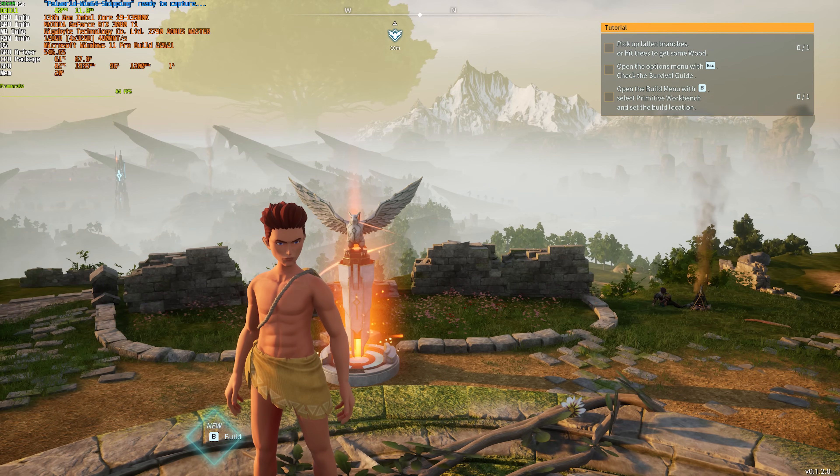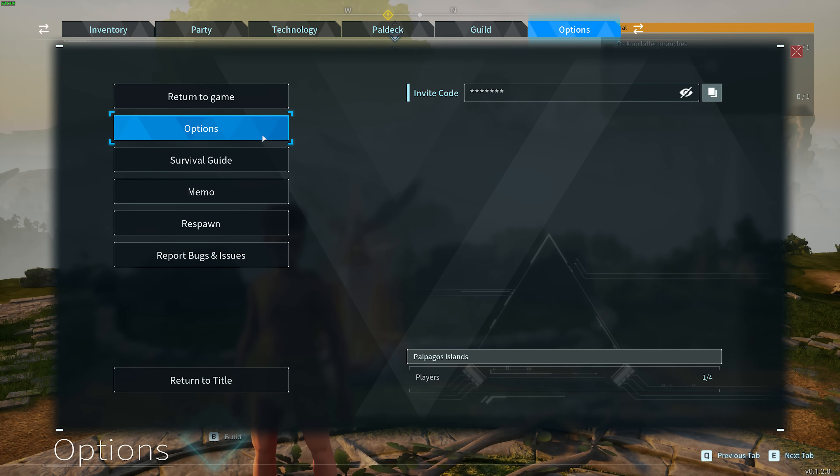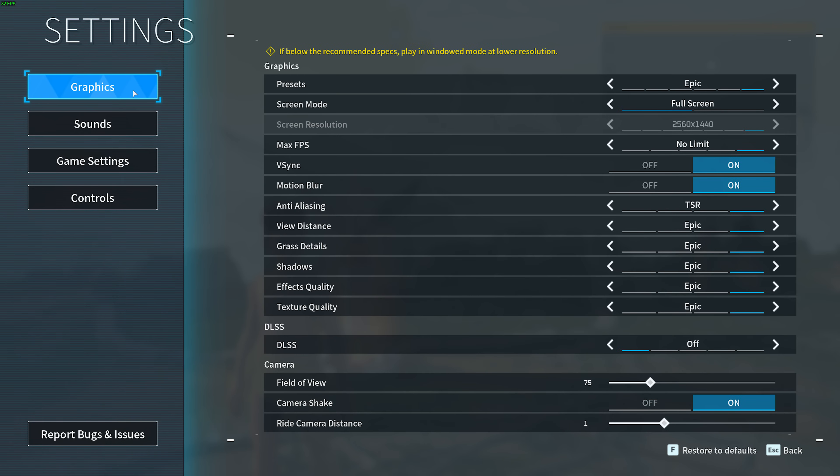Let's start. I'll pause the game, head into Options, followed by Graphics, and in here we can start customizing. Presets you can leave set to whatever you want, as we'll be customizing further down below. Screen mode should definitely be set to full screen, and it should match your display's resolution. Anything lower and it'll be needlessly blurry; anything higher and you'll be pushing pixels you don't actually see.